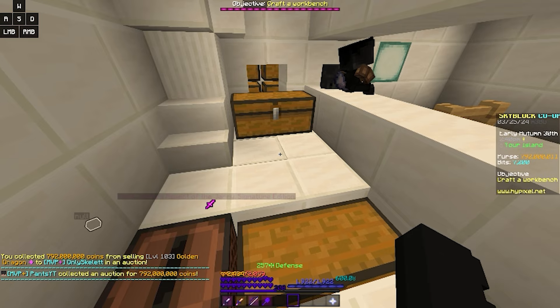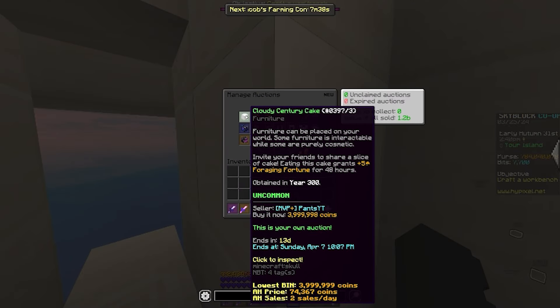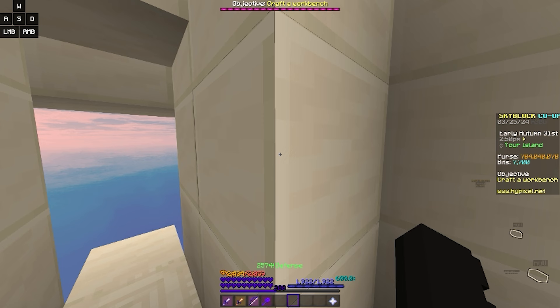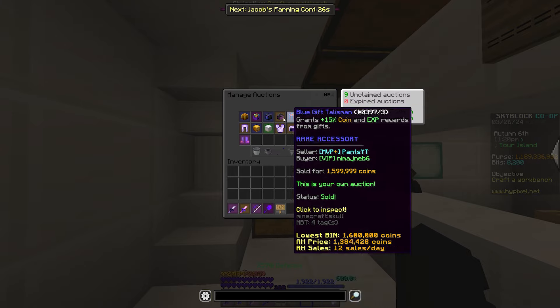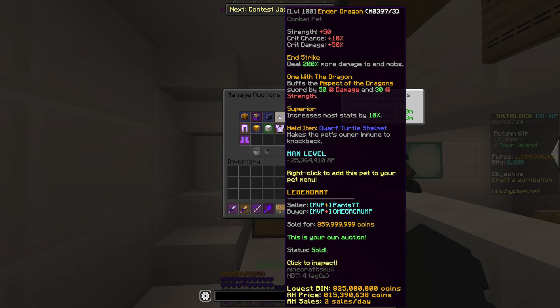That was one of our best flips so far, and I'm happy to solidify the profits. Here are all the auctions we have up right now — just look how many items we have up there. A lot of them should sell really quick, and we have a total of about 1.2 billion coins in there. It's the next day, and we have 890 million coins to claim. A majority of the money is coming from the E-Drag that sold, which is really good for us.